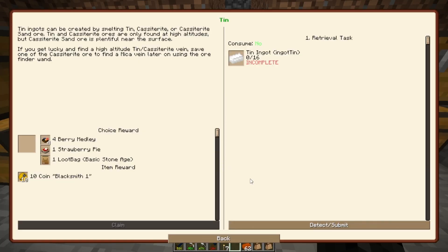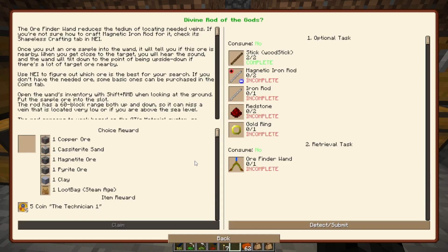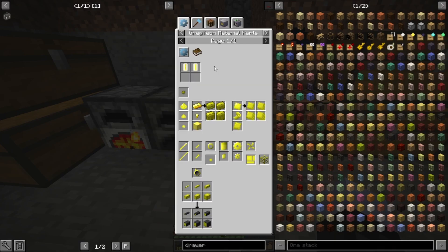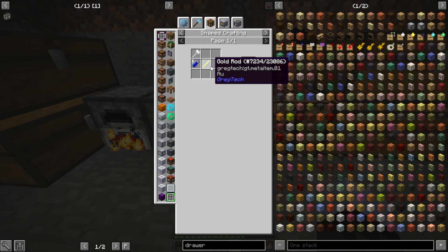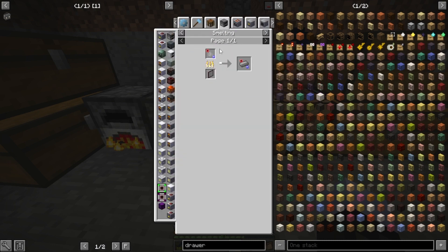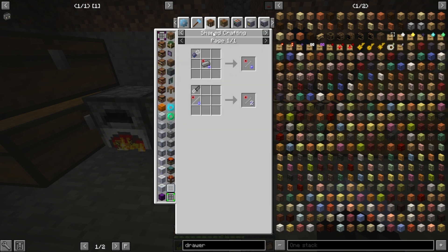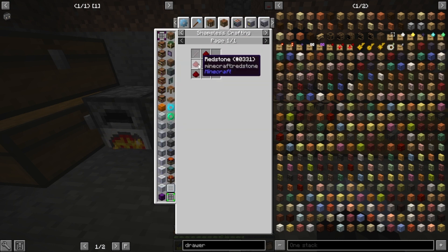Tin seems like it's going to be harder to get than copper was. So I might have to make this divining rod, or finder wand. Looks pretty simple, just a bunch of tools and crafting recipes. I don't have redstone yet, so I can't make this yet. So I need redstone first, I better go find a redstone vein.